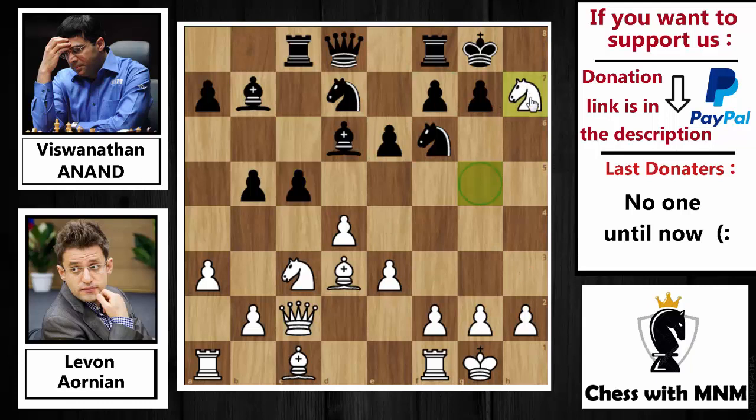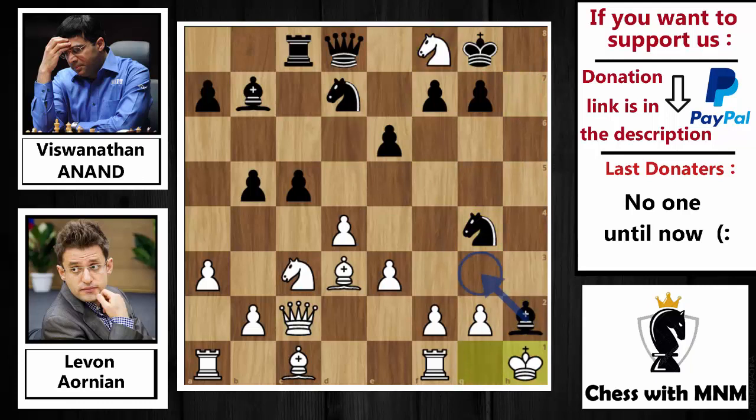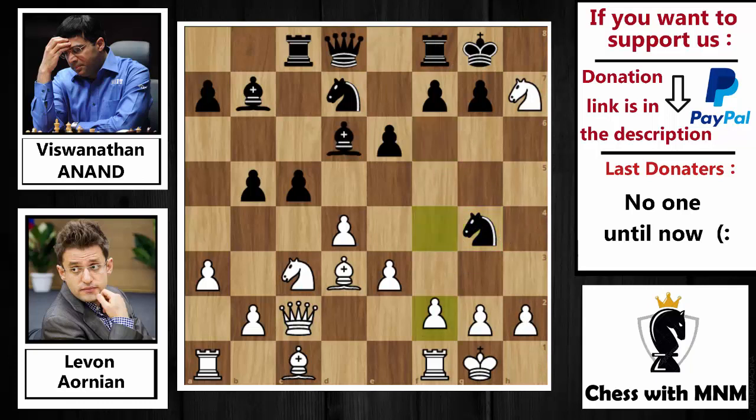Anand pushed c5, and Aronian accepted the pawn on h7 — knight captures on h7. After knight captures on h7, Anand played knight to g4. The idea by knight to g4: if White plays something like knight captures on f8, then bishop captures on h2 will be deadly. King to h1 is the only move, and now queen to h4. The idea is bishop to g3, then after king to g1, queen to h2 will be checkmate — there is no way to prevent this threat.